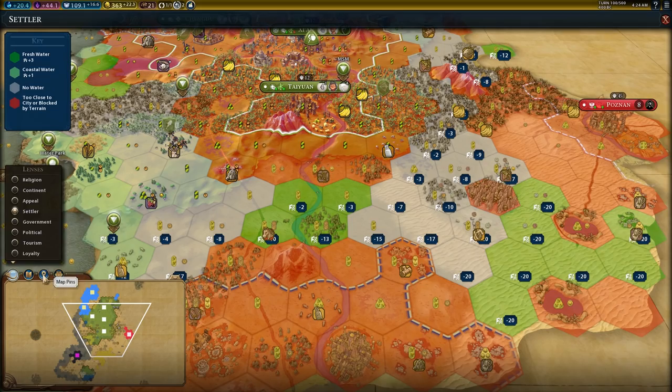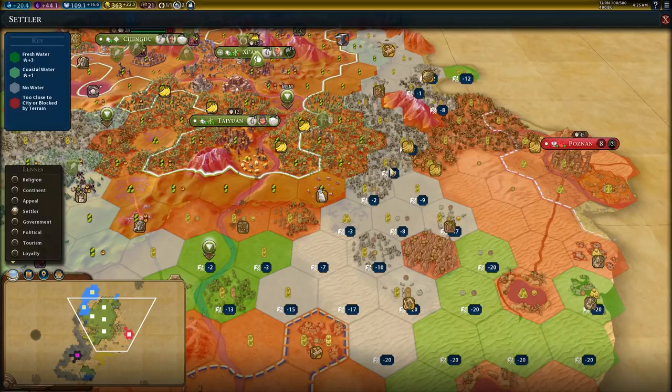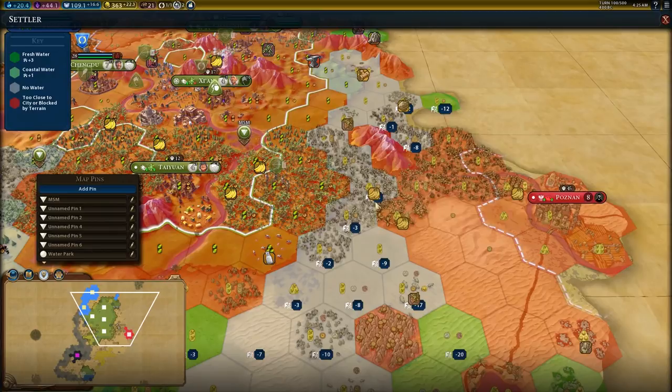Do I want to settle on the right or the left of the river? I think I want to open this up to another city, so I'll settle on the left side. The closest I can settle is in here. I would like to settle for fresh water, but that would leave me open to somebody stealing this from me. I'm not really super excited about getting that tile and it's kind of far away, so I think I'd just like to settle here. That would also be in range to turn this into a national park if I settle right there.